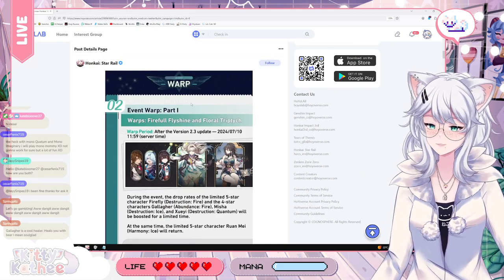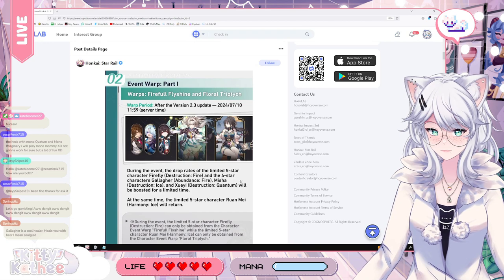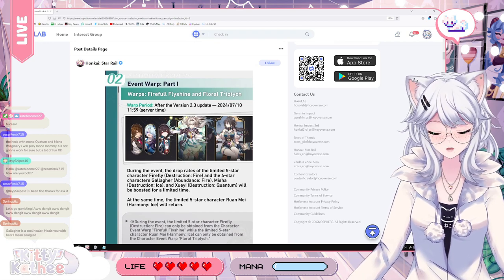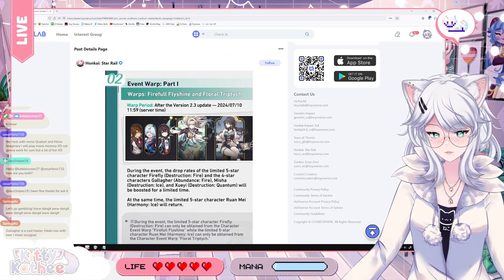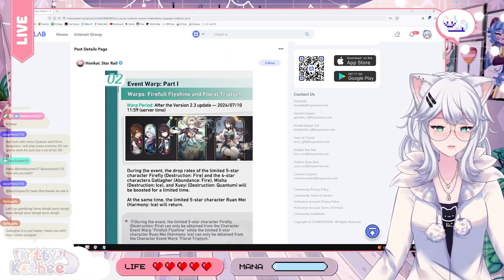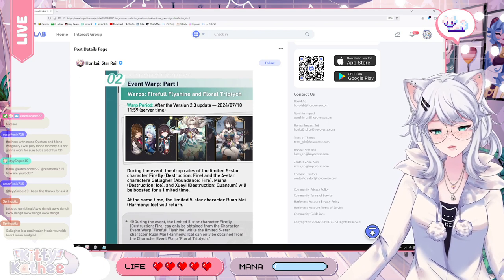Event Warp. Firefly — she's amazing. Runmay — even more so. If you already have Runmay, you can pull Firefly. If you don't have Runmay, I would recommend pulling for Runmay. In general, you kind of want both.